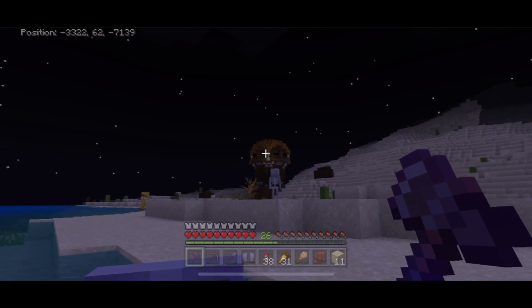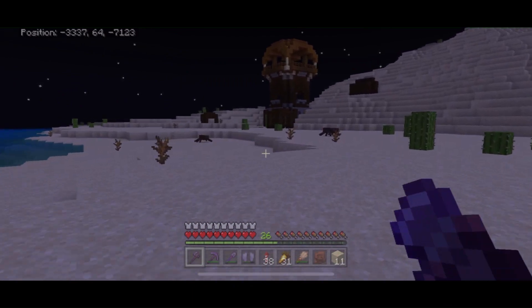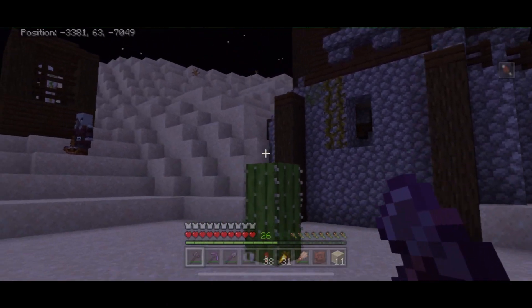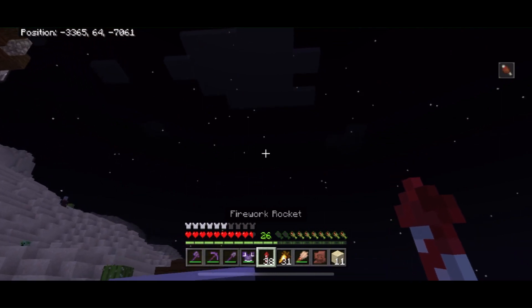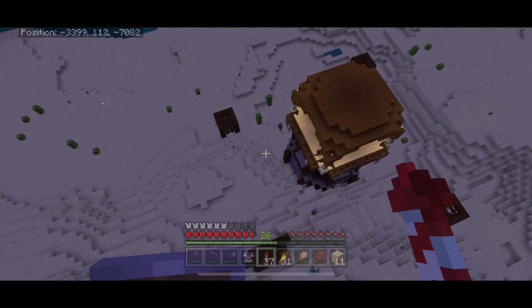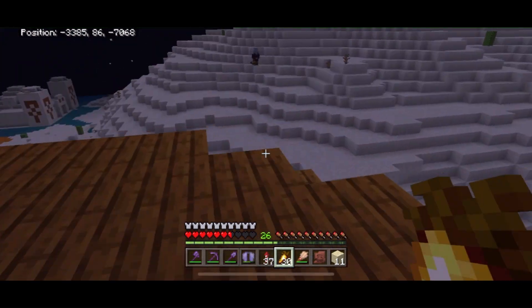I had a pillager outpost in my notes for today's episode, but I did not think I was going to come across one so quickly here in the desert. These things are pretty easy to raid if you have really good armor like I do. So what we're going to do is fly up to the top, chop through the roof, get the loot, and get out of here really quickly. Coming in for a crash landing — let's eat some food.